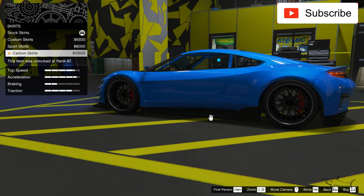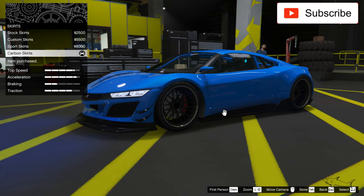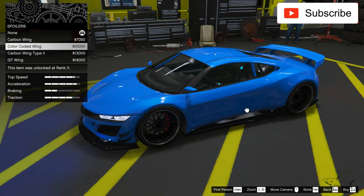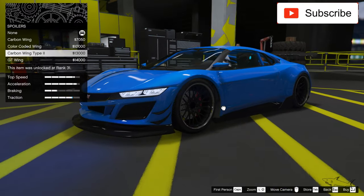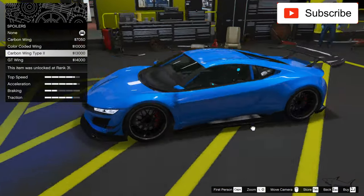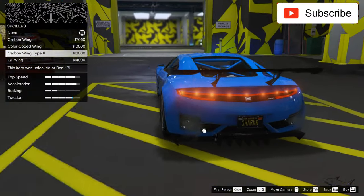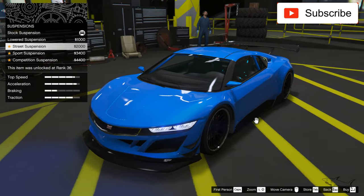Now let's see some side skirts. Since I'm going with the aggressive look, I'll take the carbon skirt. Now let's see some spoilers — let's see how aggressive I want to go. I like this spoiler or none, but I can go with this one since I already have aggressive details.